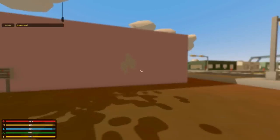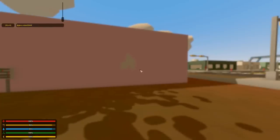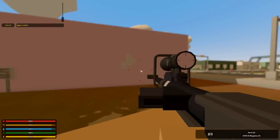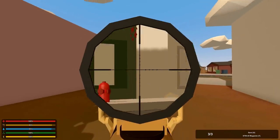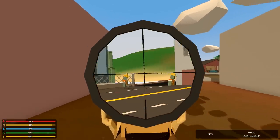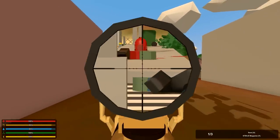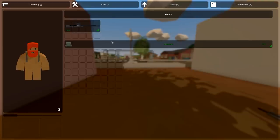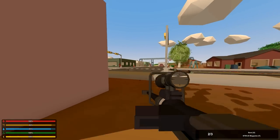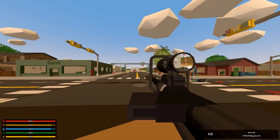Next up we have what he calls the NTW 20. There's also an urban and a desert camo for this thing. Oh my gosh, goodness gracious — that thing is incredible, it sounds so cool. It's a little weird with the sight though, and look at the recoil — it's massive.